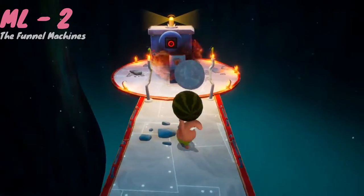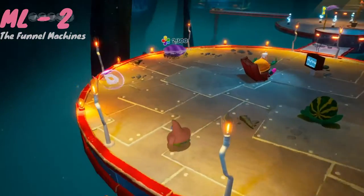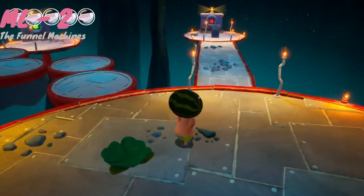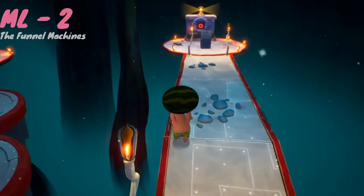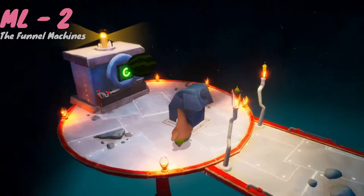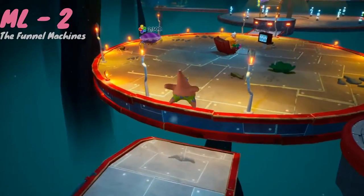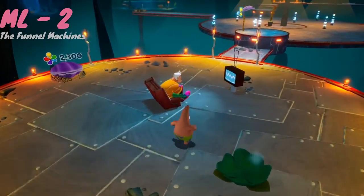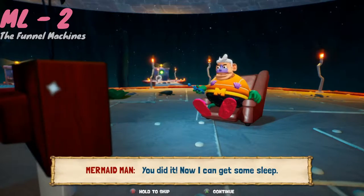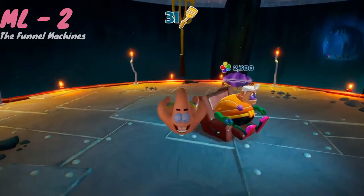For the third and final button, there's this machine that's going to shoot rocks at you. All you need to do is take your time. Avoid the rocks being shot. Once you get close to it, stay far off to one of the sides so you don't get hit right as you're getting in front of it. Then hit that last button. After you've hit all three buttons, head back to Merman Man and he will give you your golden spatula.